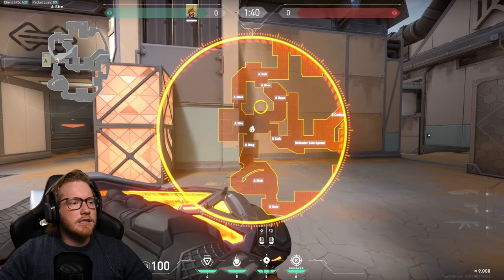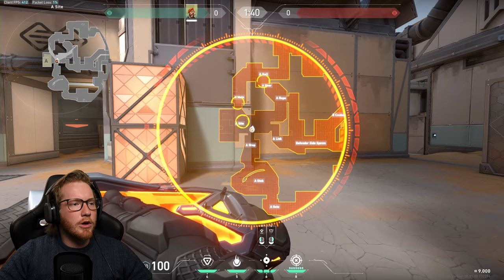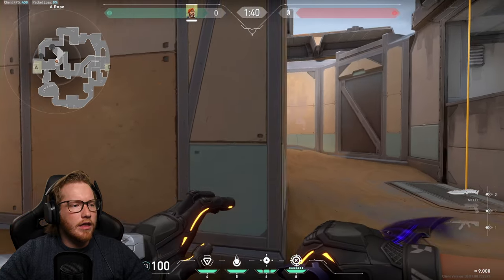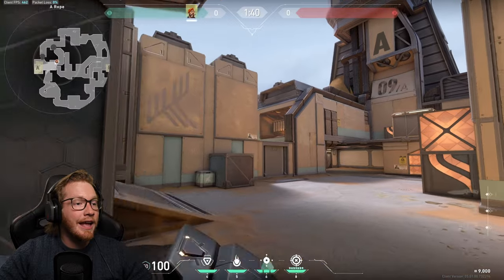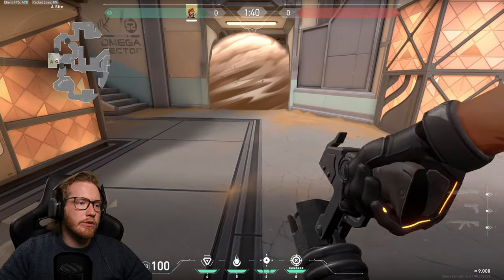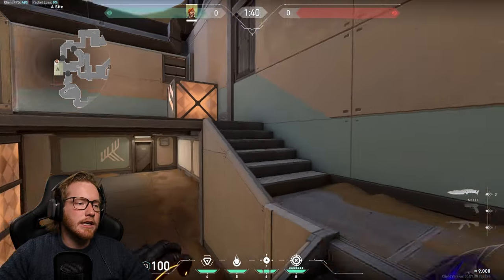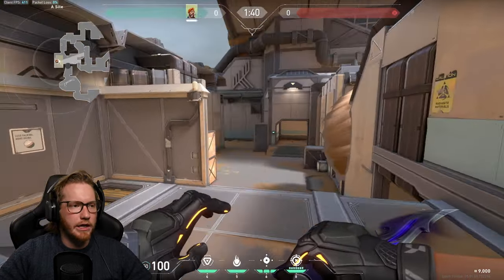For A site defense on Fracture, if they're already up main you can smoke that. You can also smoke the doors — even if they open the doors they can't see anything. You can smoke drop as well if they're coming from both directions. I'd typically molly drop because it's the closest spot to actually getting on site, and you'll hear them if they come through the doors anyway.